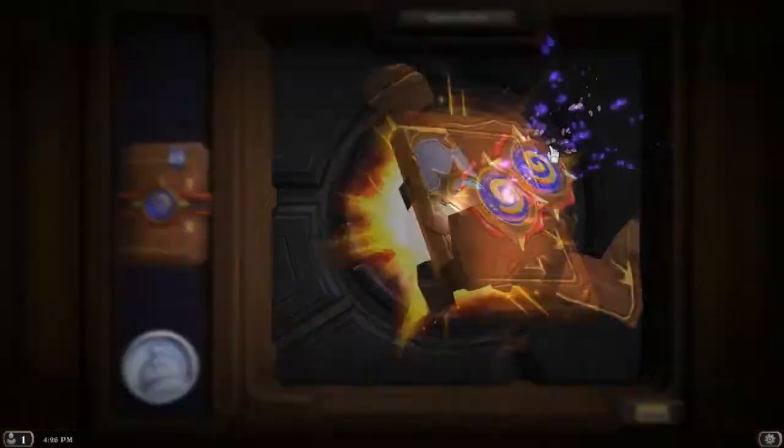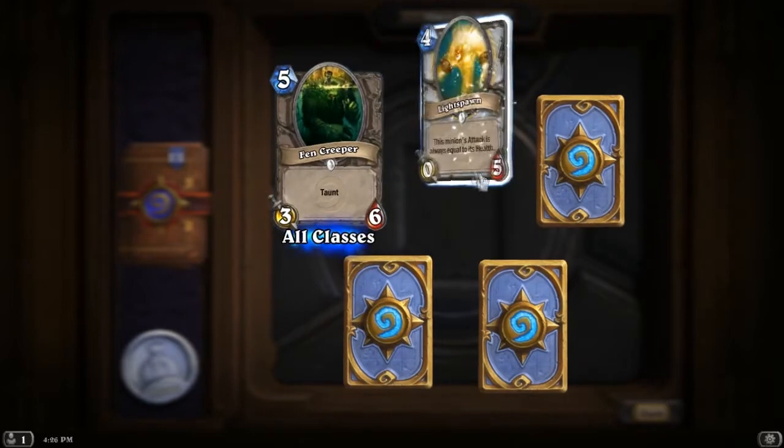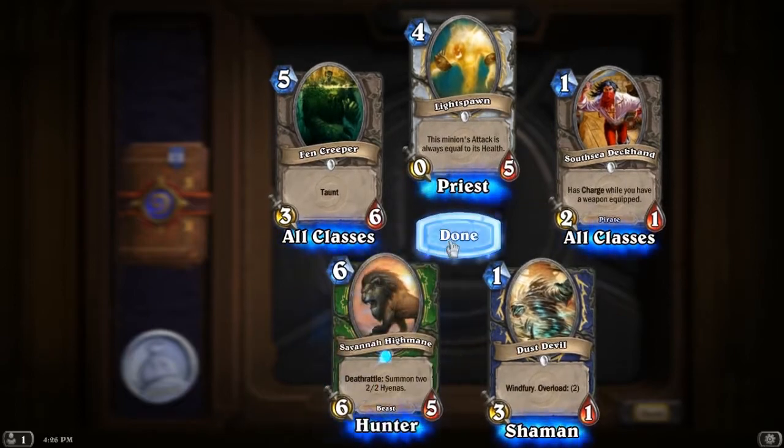Drop it in. Flesh-eating Creeper, Lightspawn, South Sea Deckhand, Dust Devil, and Savannah Highmane.